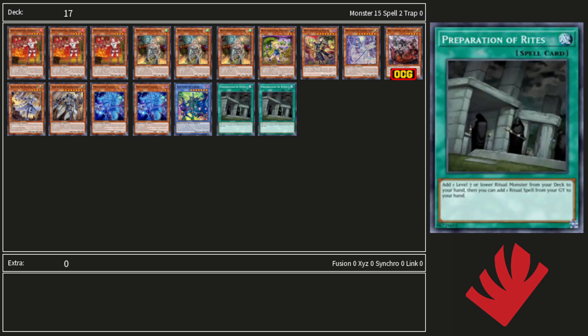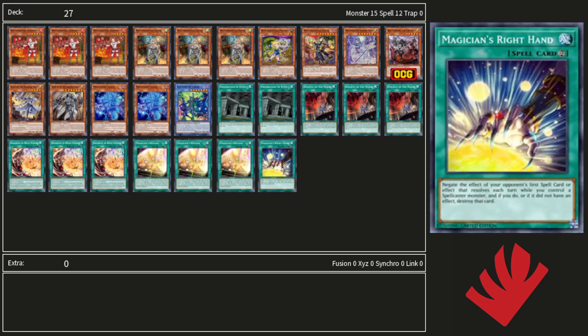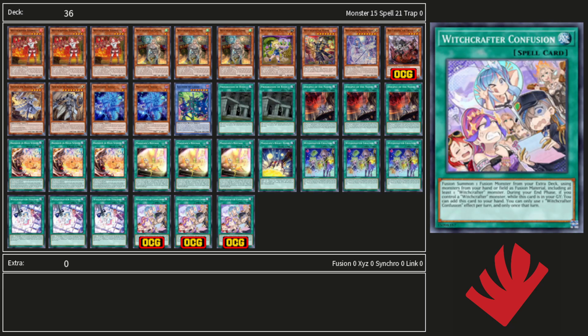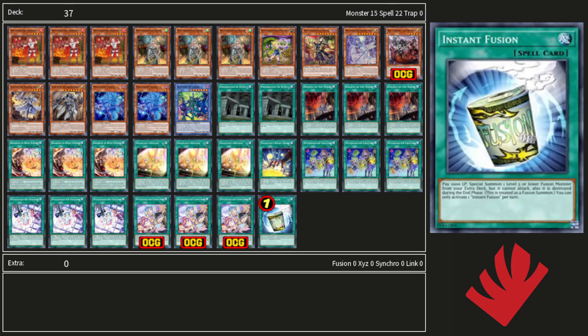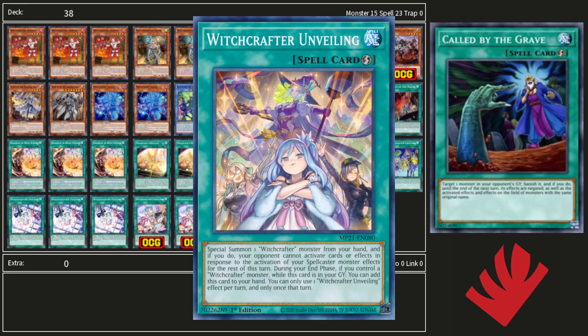As for spells, we have two Rites, three Nadir Servant, three Branded in High Spirit, three Magicians Restaged with one Right Hand for spell protection, three Creation as our searcher, three Holiday for our recursion, three Confession — our new Fusion spell, one Instant Fusion for our Spellcaster extender, and one Call of the Grave. This one can be cut for another Witchcrafter spell like Draping or Unveiling though.